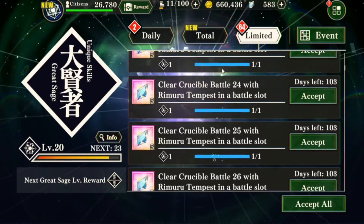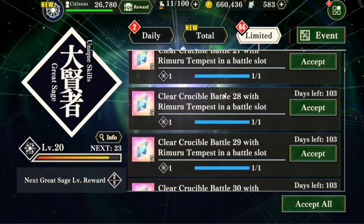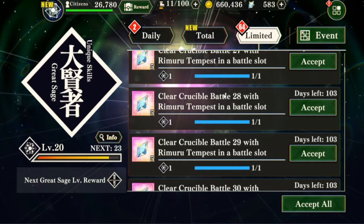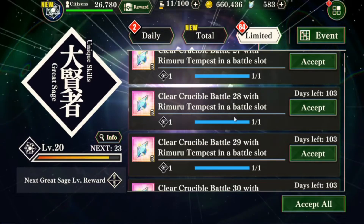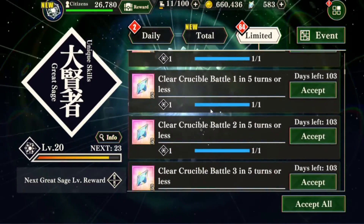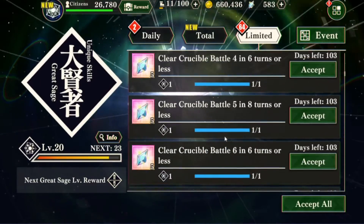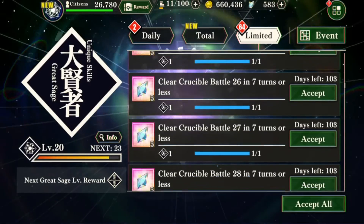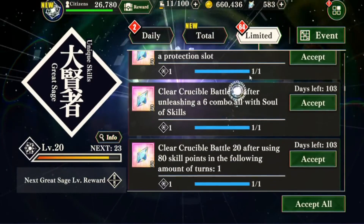Most stages don't require a lot of planning until you get to around stage 20 and beyond, where you'll need to plan more carefully. It also depends on your characters' AP and what abilities they have. But overall you're able to earn a lot of magic crystals.